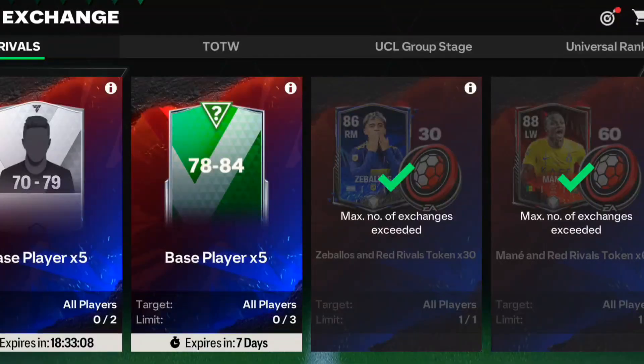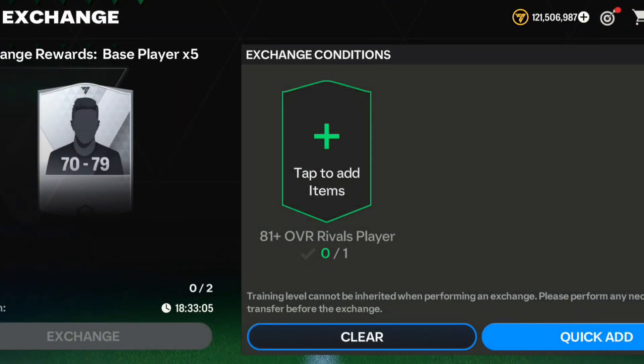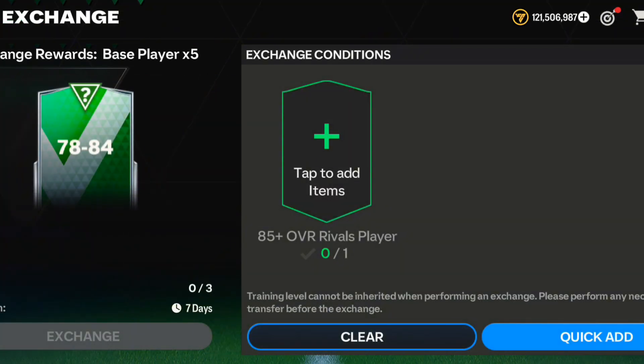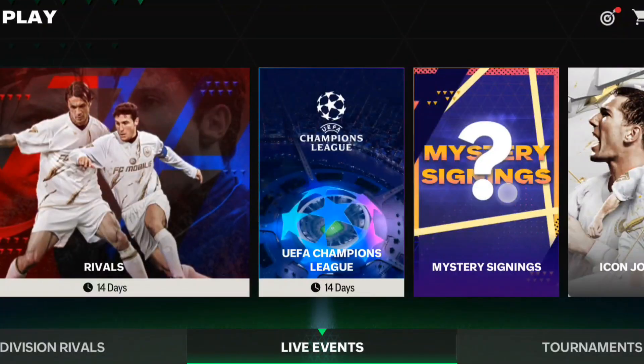New Team of the Week players are also available in the store offers. If you want to spend your competitive points to get them you can, but I would not suggest wasting them on Team of the Week players. The new Team of the Week exchange is also available, so if you want to spend your 80-plus overall players you can go for it.